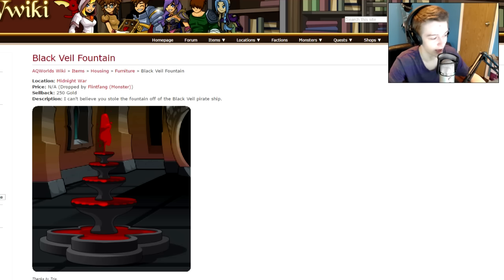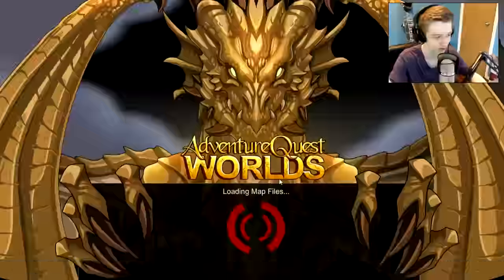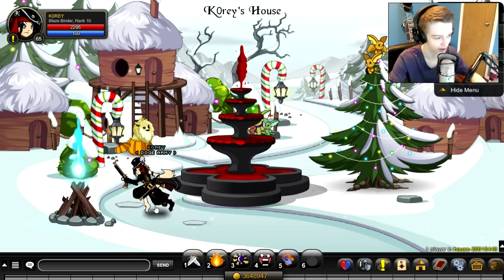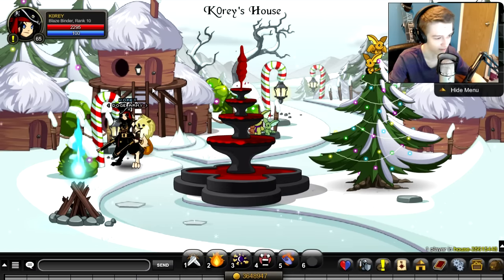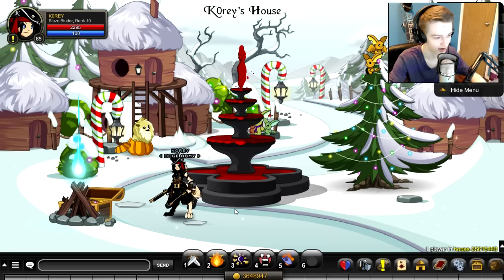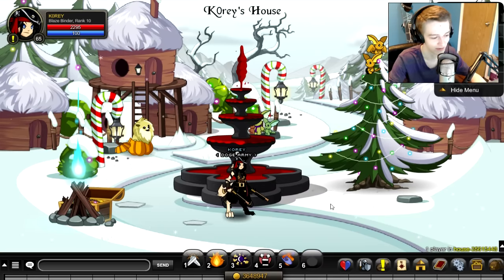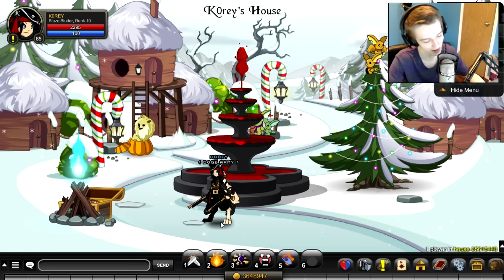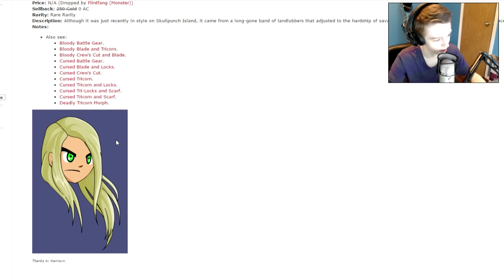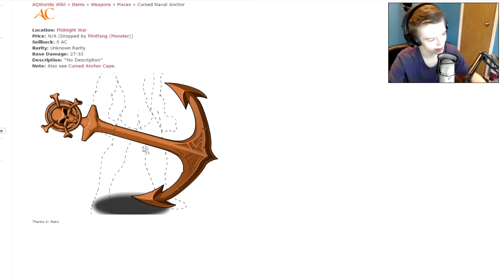Alright, so we have a house item — it's actually in my house right now in AQW. This doesn't really show it off too well so I can show it to you at my house. It's about that big — this is a normal house that people have. It's a very cool animated house item if you want a blood fountain in your house for some reason.